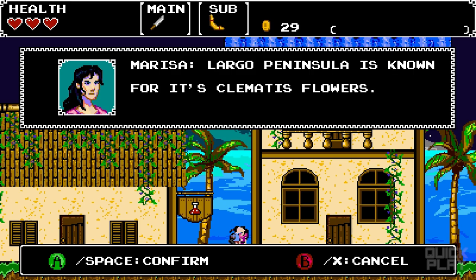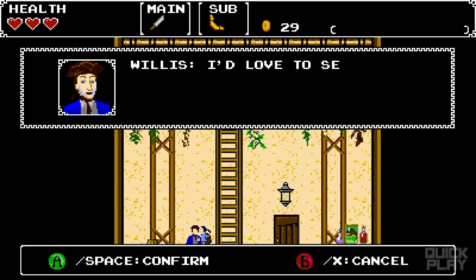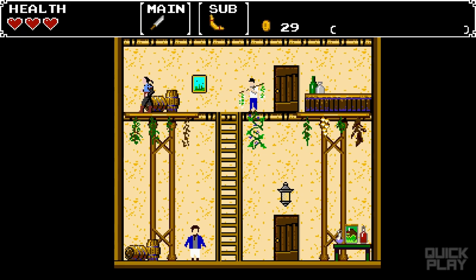There's a character named Marissa. She says: 'Largo Peninsula is known for its Clematis flowers. Horizon is a nice place to live — I'd love to see the world, though.' Well, you're going to have to wait until this game gets kickstarted to see the world.